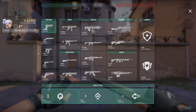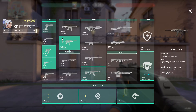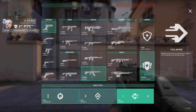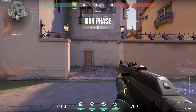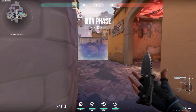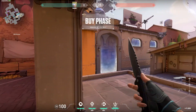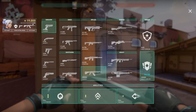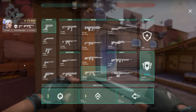A full buy is pretty much buying everything you need — not necessarily everything possible, because you won't necessarily need a top-tier pistol or every ability, since some are very situational. Essentially you'll buy heavy armor, and if you want an operator you get an operator, if you want a vandal you get a vandal. This gives you the best loadout possible and the highest likelihood of winning the round. A good rule of thumb is: if you can afford at least a rifle, armor, and some abilities for the next round as well, that's when you really want to go for a full buy.